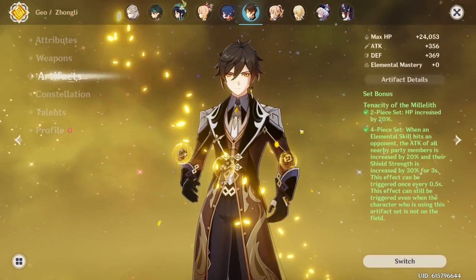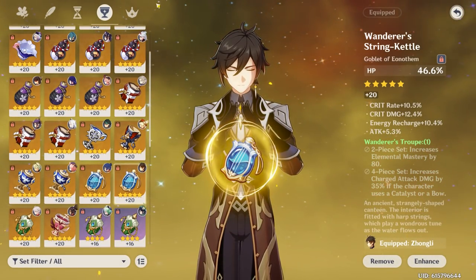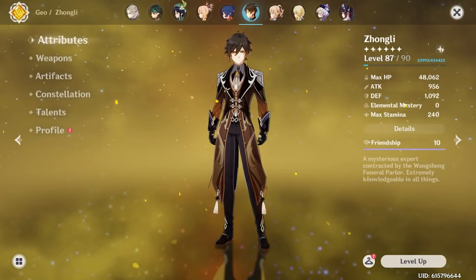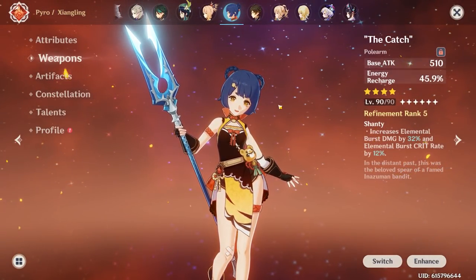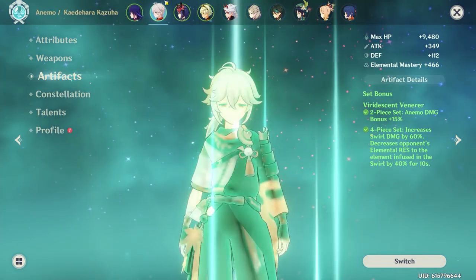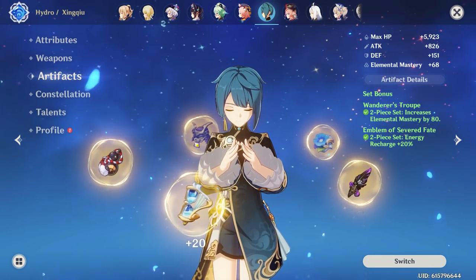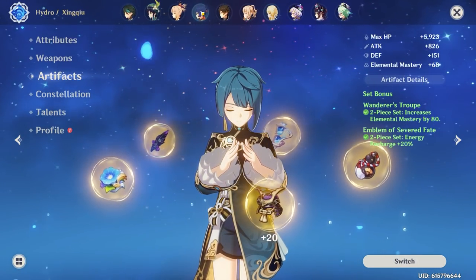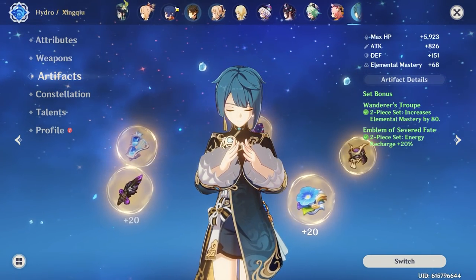Is your Zhongli just HP Zhongli? Obviously this artifact should be level 20. You have 2-piece Wanderers and 2-piece Noblesse. You don't have 4-piece Emblem for Zhongli — your 4-piece Emblem is on Raiden. You only have 2-piece Emblem on Xingqiu. You definitely want to grind Emblem more, because 4-piece Emblem is important for a lot of units — it increases Xingqiu's DPS by so much. So I'd definitely grind the Emblem domain.